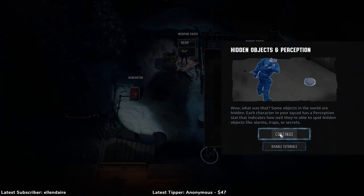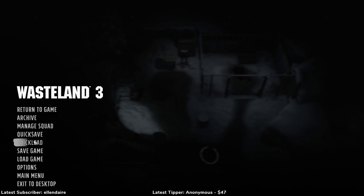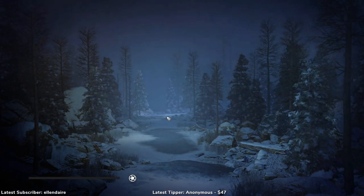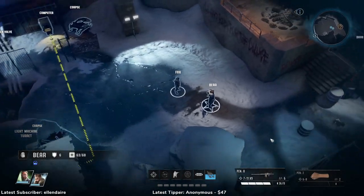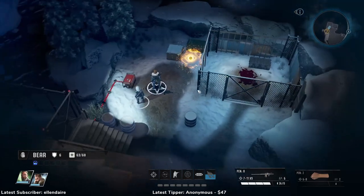I ran straight into the trap. I would prefer to not run straight into the trap — and I literally knew that trap was there, because I've done this part about three times. Once in the beta, and at least once when I was testing some weapons. But yeah, there's literally no reason to take damage there. I have explosive skill so I can disarm that as well. We also got a perception bonus, which is useful when detecting things like that. There it is — now we can actually disarm it.